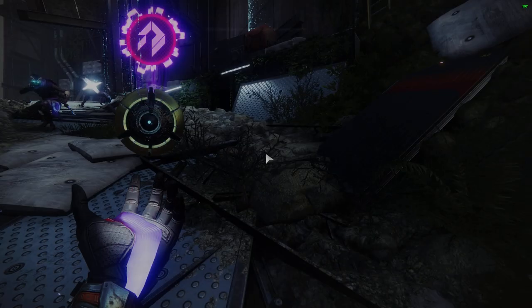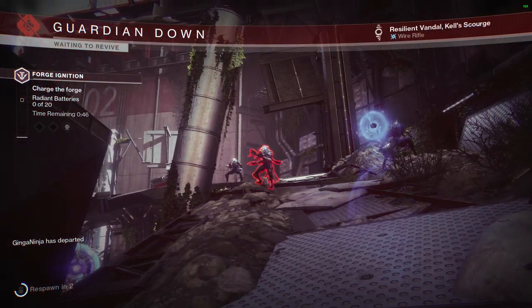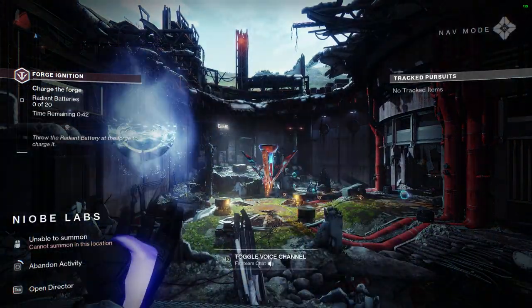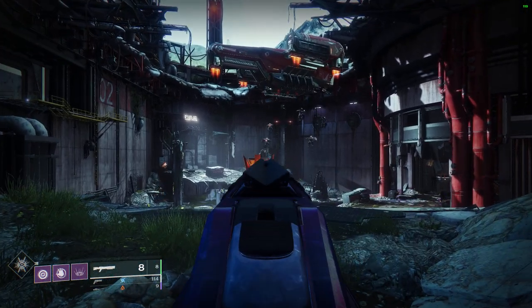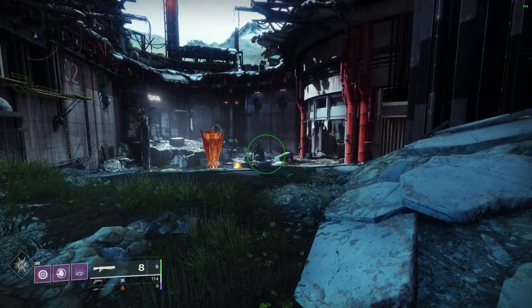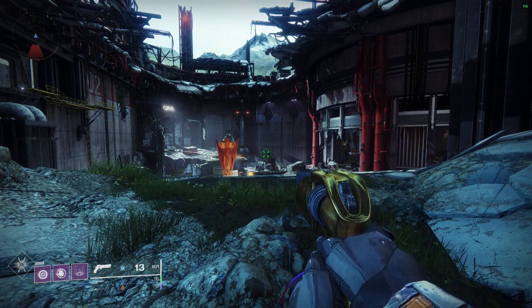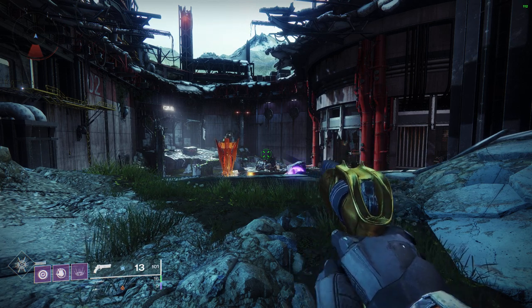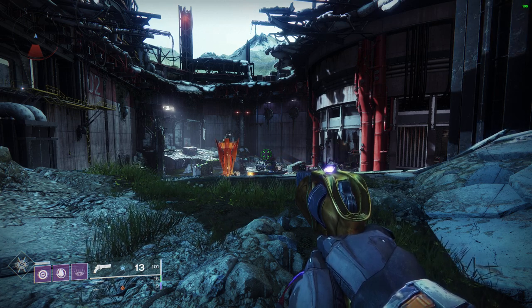I'm gonna leave the activity. Bear in mind, I had 23 shots upon leaving the activity. This is normal — I'm missing ammo. I had 23 shots for this. Where'd my ammo go? I'm missing another seven shots. Why? Can someone explain this to me? I don't think this is normal, because all of my other weapons don't do this. Pretty sure that's not normal.